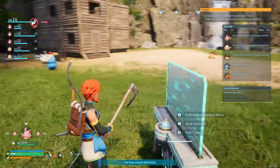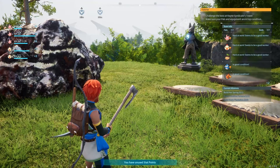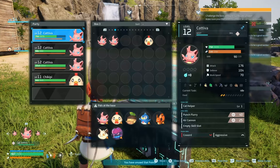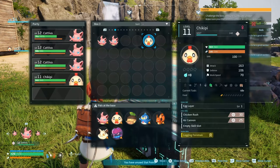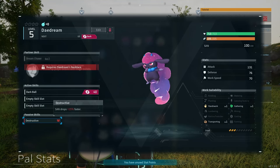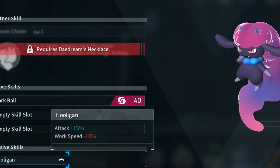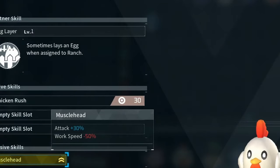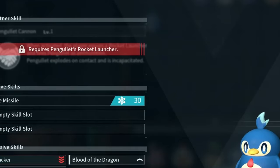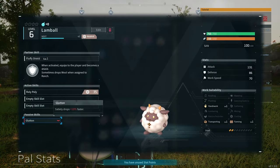Another tip is when you're picking your PALs, make sure you review their passive skills. No two PALs are created equal — some have great skills for battle, some have great skills for working in a base, and some don't. You want to avoid any PALs who have: Bottomless Stomach, Clumsy, Destructive, Glutton, Hooligan, Muscle Head, Slacker, and Unstable. These each have a different impact on work speed, the rate at which their sanity decreases, and how quickly they get hungry.